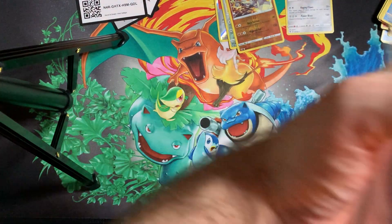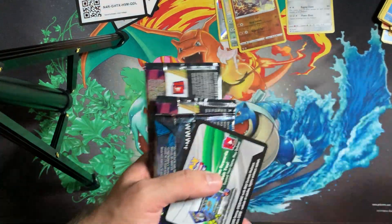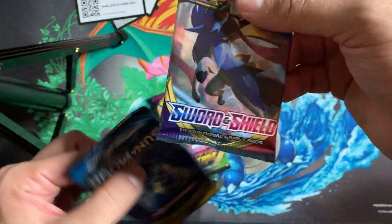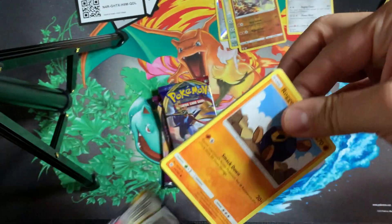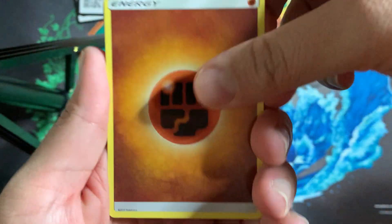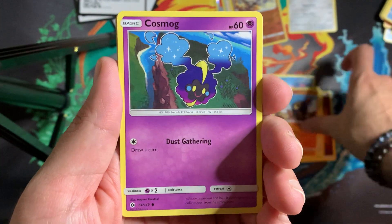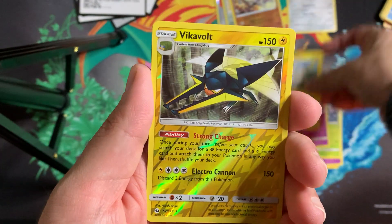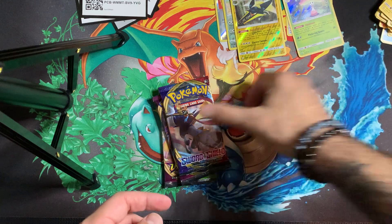Opening the second Alakazam V box. This one changed it up a bit — we got a Sword and Shield base and a Sun and Moon base versus a Rebel Clash. Hopping straight in. We got a Fighting Energy, Corsola, Steenee, Spinda, Roggenrola, Cosmog, Alolan Grimer, Togedemaru, a Vikavolt, and a holographic Shiinotic.